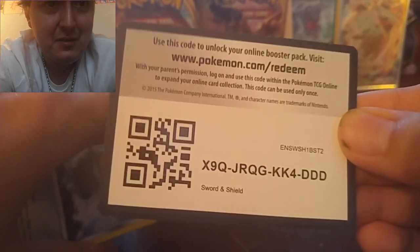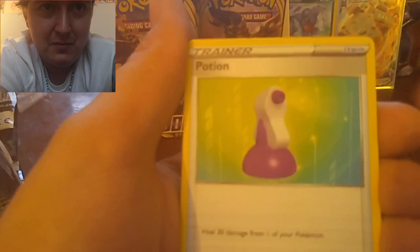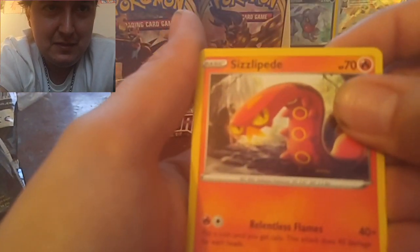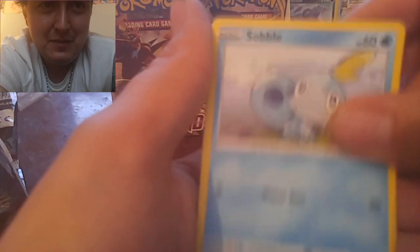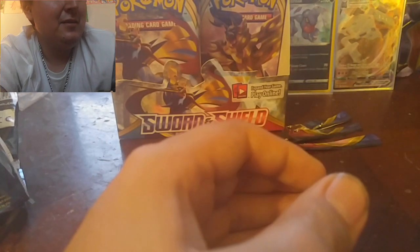Can we get a Full Art? That'd be awesome. Or a V card or something. Psychic Energy, Great Ball, a Potion, Rhydon, Yelp, Cinccino, Petilil, Wooloo, Grookey, Sobble. Come on. Salazzle. Kevin Durant. And nothing.